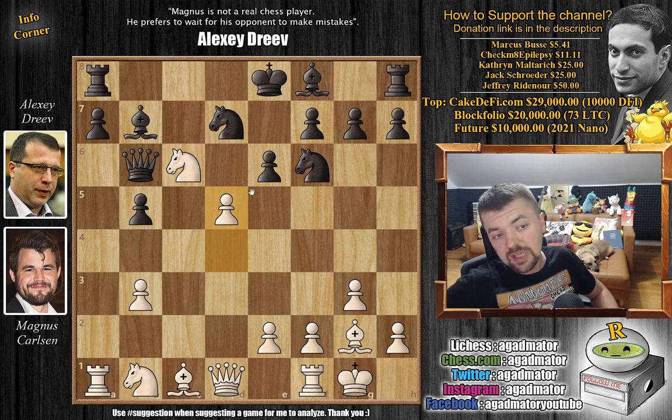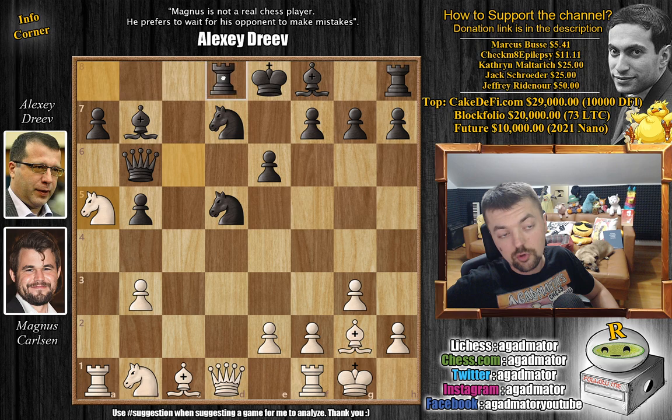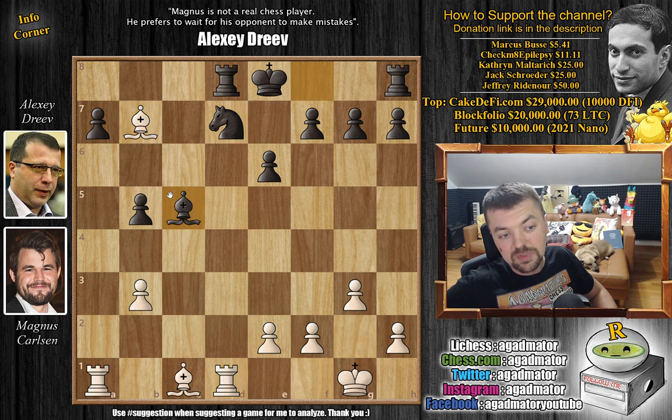Black has many options: capture with the pawn, capture with the knight, or bishop to c5. Black decides to capture with the knight, and Magnus goes knight to a5, putting pressure on the bishop. So rook to d8 — rook to c8 is also interesting on the open file, but the queen is on d1, so rook to d8 makes more sense in rapid. Now knight captures on b7, not only capturing the strong bishop but also enabling queen to b7. Queen captures, and knight to c3 putting pressure on the knight and offering a queen trade. Dreiv decides to trade queens: knight captures on c3, bishop captures on b7, knight captures on d1, rook captures on d1, and bishop to c5. Black is up a pawn but Magnus has the bishop pair, and it won't be easy to defend those queenside pawns.